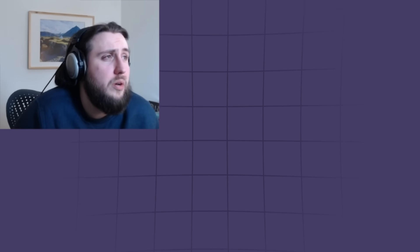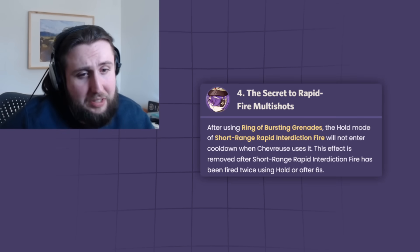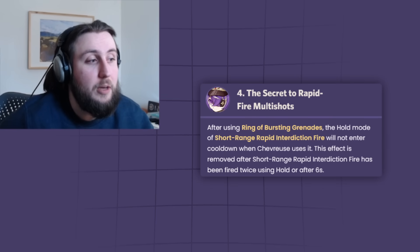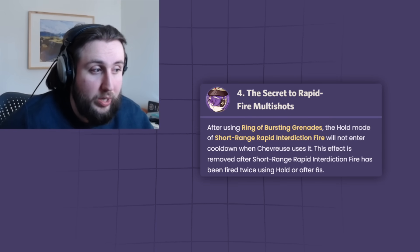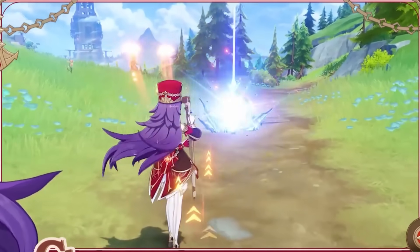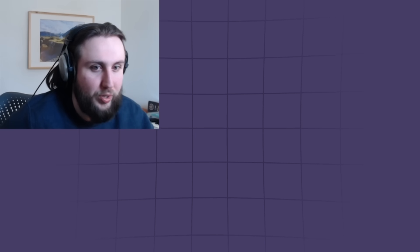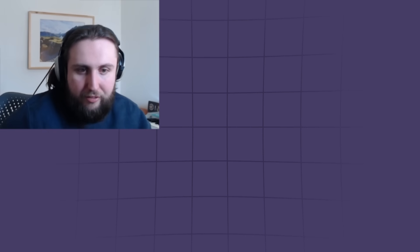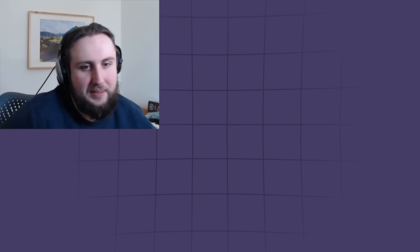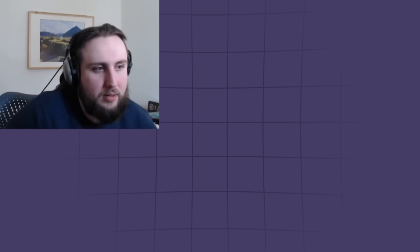One thing I want to address — some people are talking about front-loading a decent amount of damage with her C4. The issue is people are severely underestimating the amount of time it takes to do three shots. Her C4 lets you use your skill three times in a row, but using your skill three times in a row is going to be like five seconds. You have to make sure you re-trigger overload between each one, otherwise your damage falls off a cliff. It's very similar to Yae in terms of the sort of field time you need.